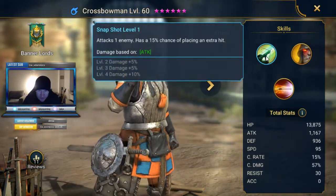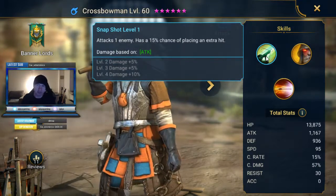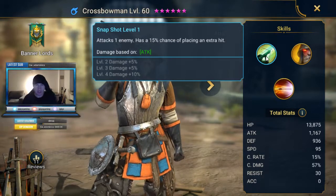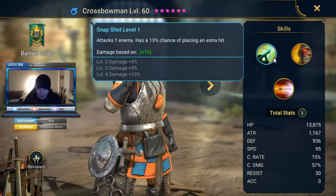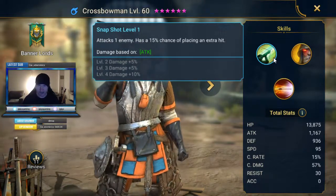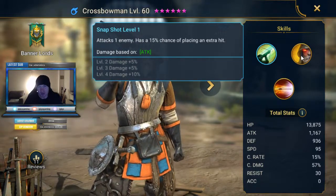His first skill attacks an enemy with a 15% chance of placing an extra hit. A 15% chance is pretty low — it's not going to happen very often, so it's not really worth counting on. Basically it's just a very standard skill 1; every now and then it'll be a double hit.